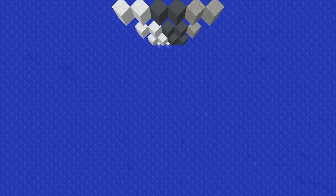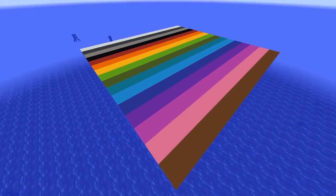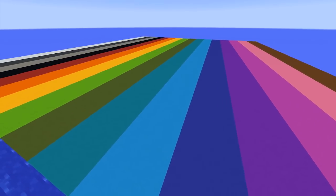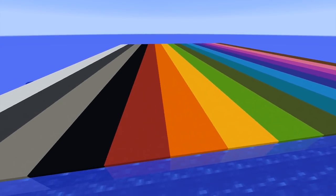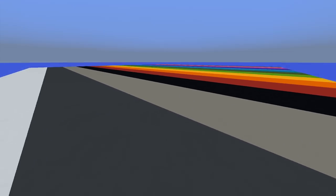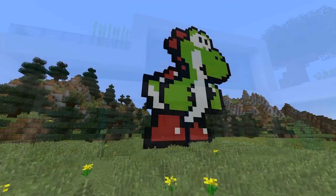Concrete powder blocks have one particularly unique property: what happens when they come into contact with water. When this block touches water, even if the water doesn't flow into it directly, the concrete powder will be transformed into a different block — concrete — which you can pick up by simply mining it with a pick. These new concrete blocks are nearly perfectly smooth and come in the same vibrant colors that wool does, making them a fantastic option for modern buildings, pixel art, and more.